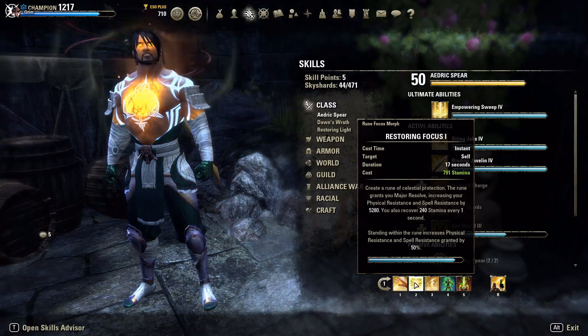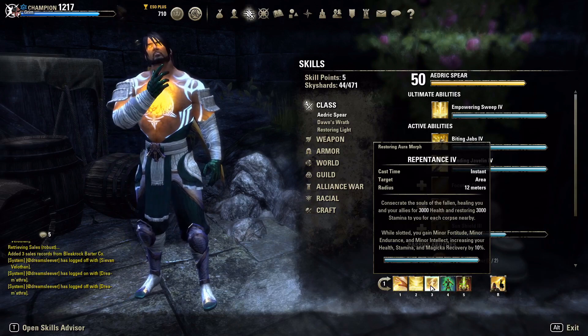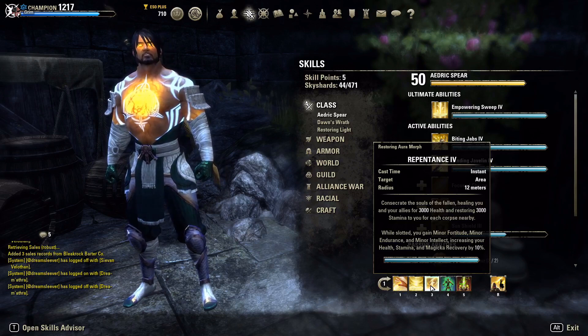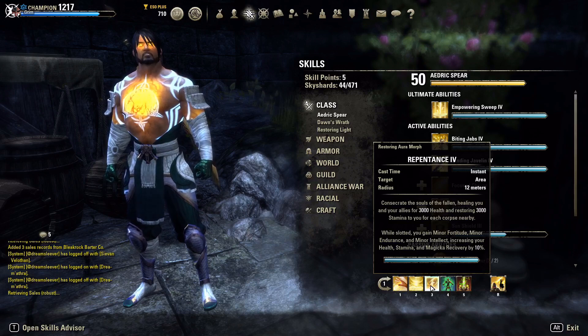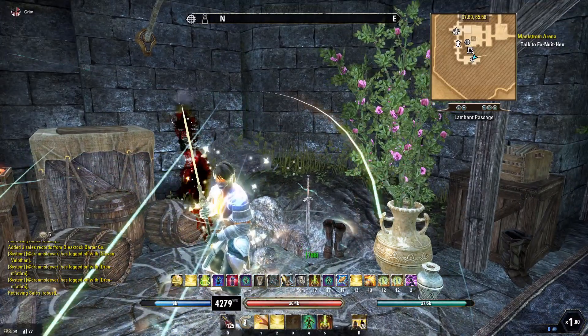We're running Repentance — we get 300 health and 300 stamina for every corpse consumed, plus Minor Endurance, Minor Intellect, and Minor Fortitude while it's slotted. When we go to our back bar we've got some nice buffs. Killing enemies and consuming corpses helps keep you in the fight. If you're serious about dueling you won't need Repentance and would want a different ability there.